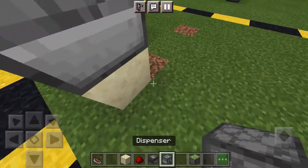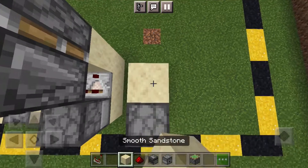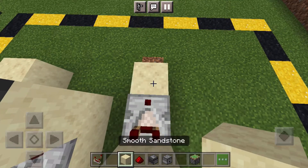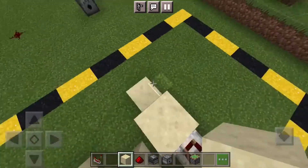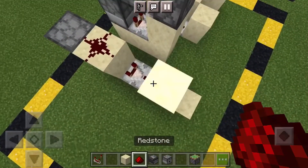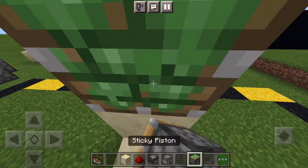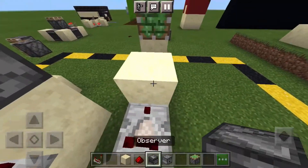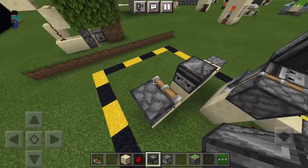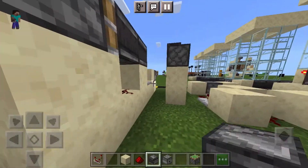To get started, put 1 block, 1 dispenser, 1 block, another block, and then 1 block. Place a comparator, 1 block, 1 block again, and then place a redstone dust there, a redstone dust there, a block, a piston, an observer facing this way, and then go to the other side and place another observer facing that way.